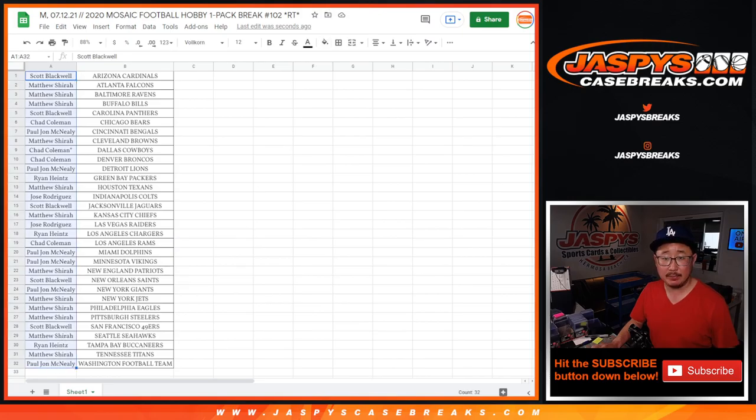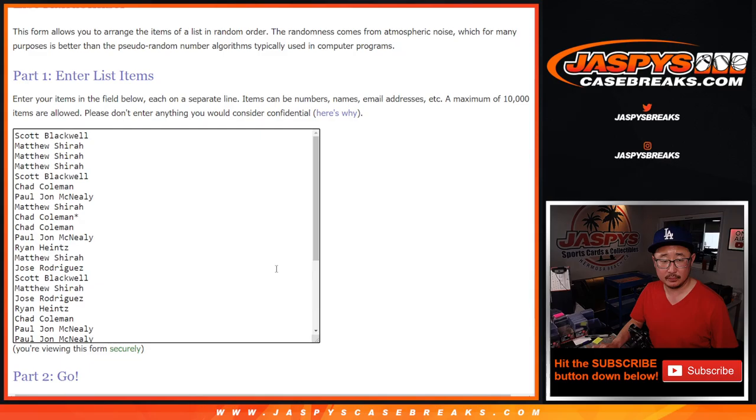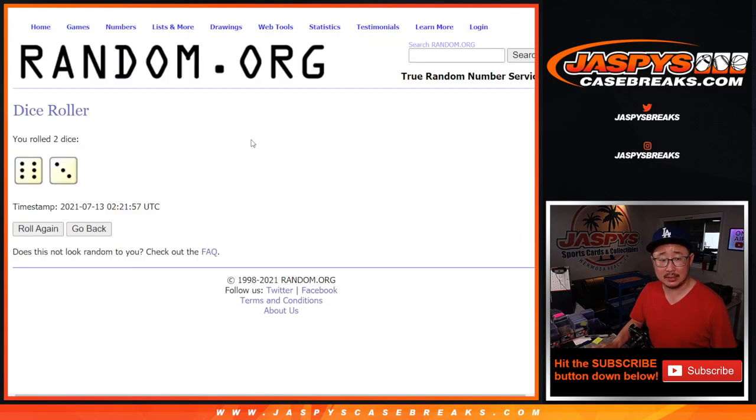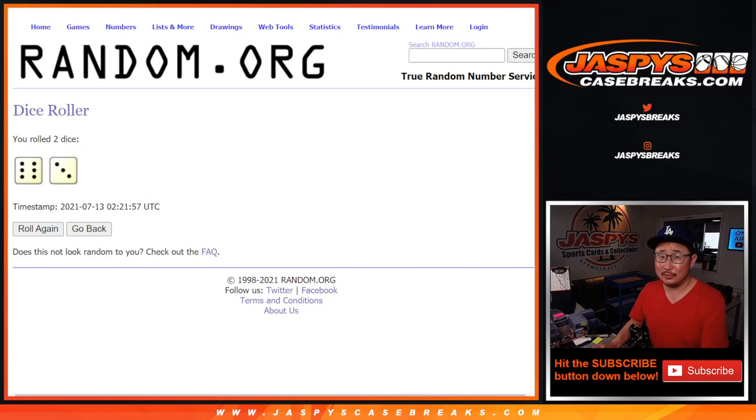Let's grab everybody's names. There's some new dice and a new list here. Let's roll it and randomize it — six and a three, nine times. So it's going to be the top eight after nine rolls. Good luck.